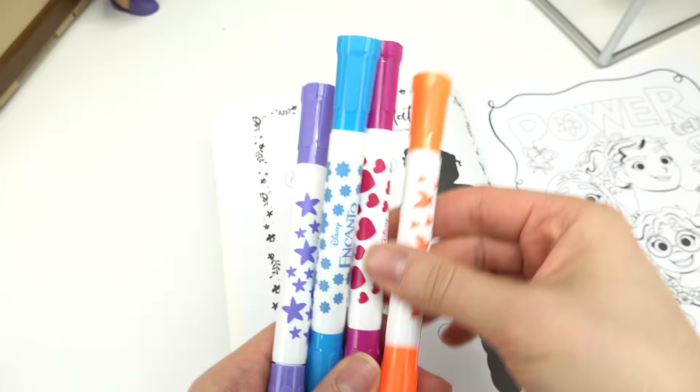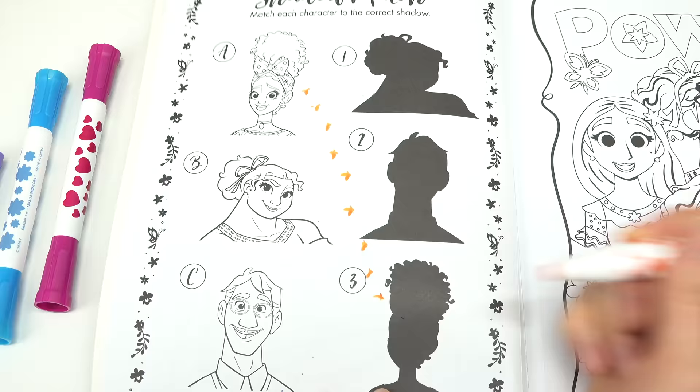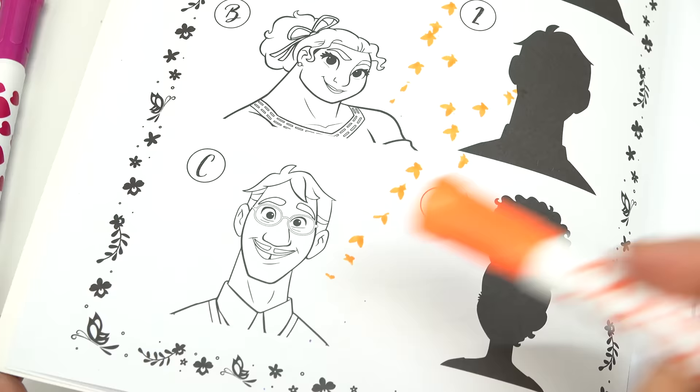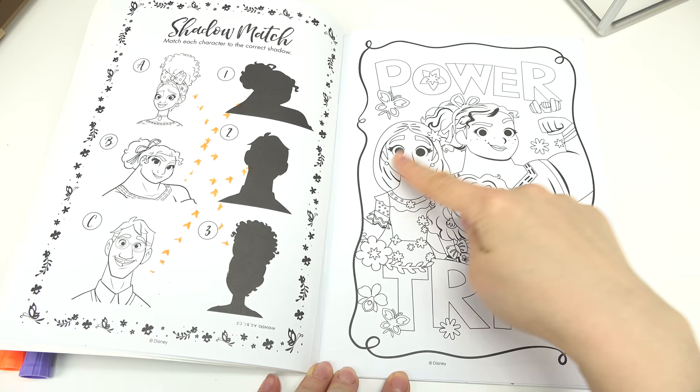We've got a shadow match. I'm gonna use a stamper marker for this page. Let's see — cool, it's a butterfly! Okay, where's Dolores's shadow? Stamp, stamp, stamp — it's right down here. We've got Louisa and so many butterflies. Of course, and Augustin — Mirabelle's dad. Cool, look at the trio: we've got Isabelle, Louisa, and Mirabelle — they're the power trio!